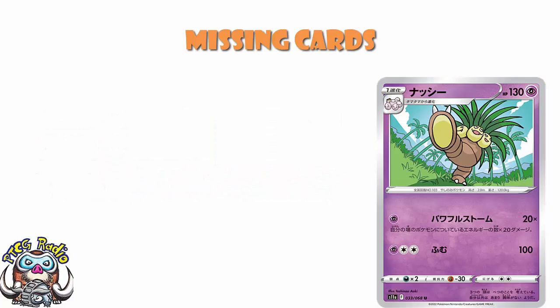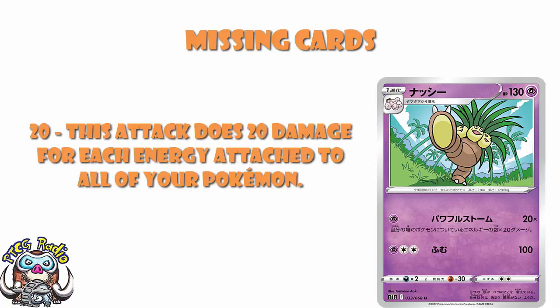Exeggutor is one that actually has a legit chance to be a great card in the right deck. For one psychic energy, it does 20 damage for each energy attached to all of your Pokémon. So in any deck that plays a bunch of energy and can play at least one or two psychic, Exeggutor could come in as a really big sweeper to do really big damage. That one could be kind of fun.